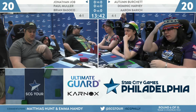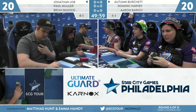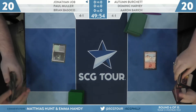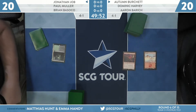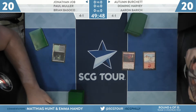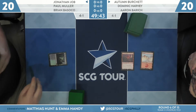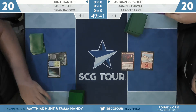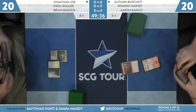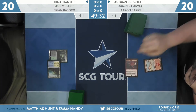This deck has been the deck of the tournament. We see a lot of red — Dom Harvey is on burn, so we have two red decks. Autumn Burchett is playing Temur Delver and Jonathan Job is also on Delver. Paul Muller is on an Urza storm — he's on the Outcome Paradox deck.